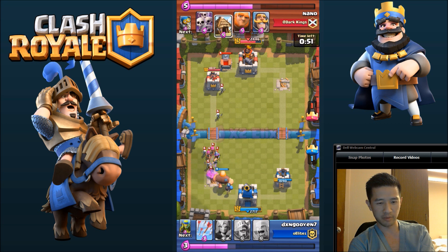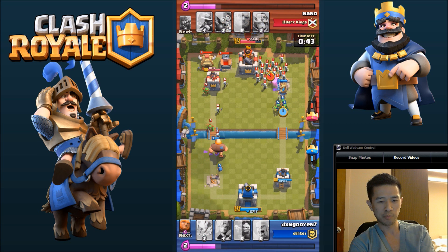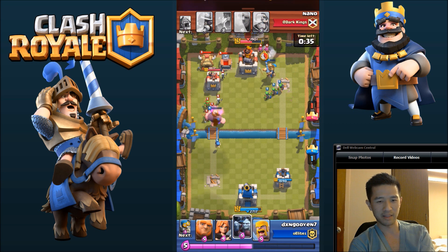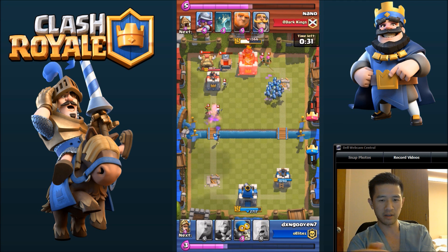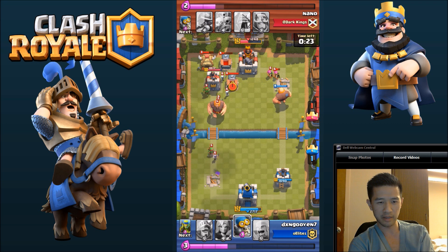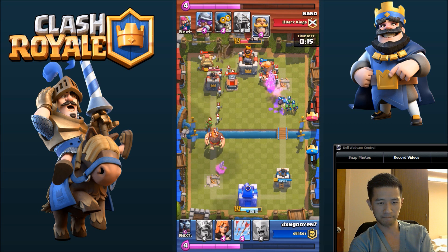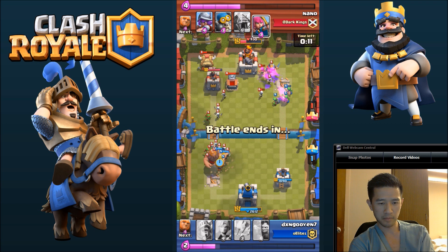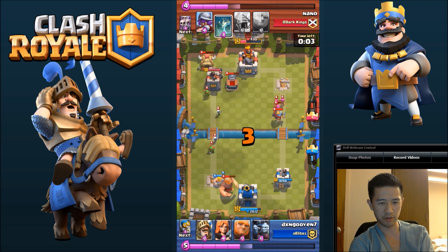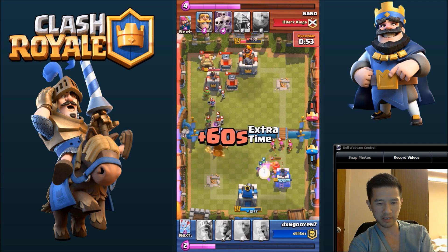Then he drops a bunch of others to push on through, so I'll drop my own Giant to tank, along with a Wallbreaker to kind of kill everything in front of him. Then I'll drop a Knight on the right side, and he'll take the King down to low health. I dropped some Barbarians on the left side and some Arrows to take out the troops behind the Giant so the Barbarian can keep killing.